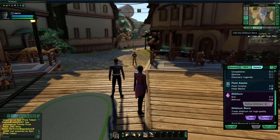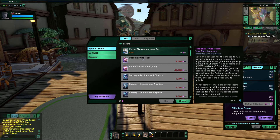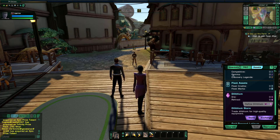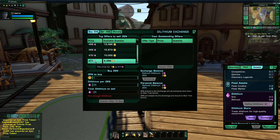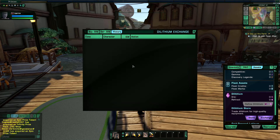You have a dilithium store which you can open from the mini-map or right here — special items and boxes. Right now the Phoenix Pack is going on, so if I had dilithium I could buy extra Phoenix Packs. You also have the exchange, which you can open through here as well. Dilithium is very expensive right now — about a year ago it was 240, but recently before the Phoenix Box opened it was sitting at 500, which is insane. If you want to sell Zen — say you've put money into the game — you can do that through here. Transaction history is also here.